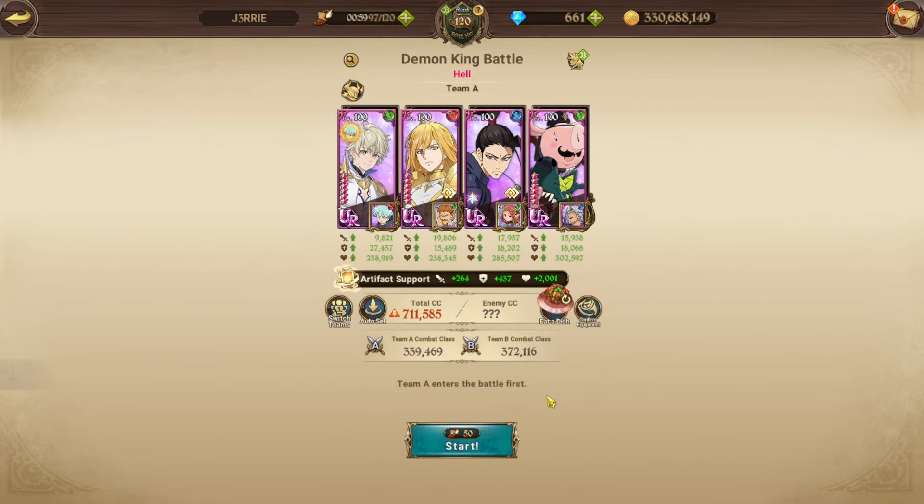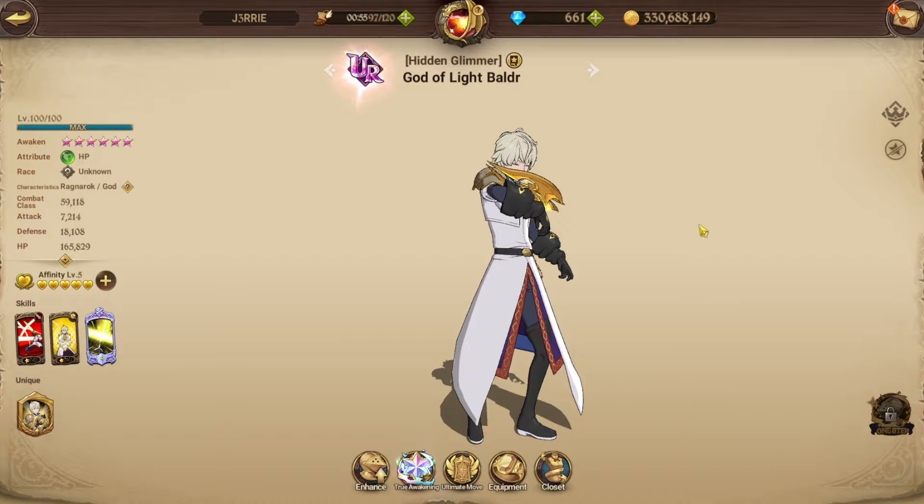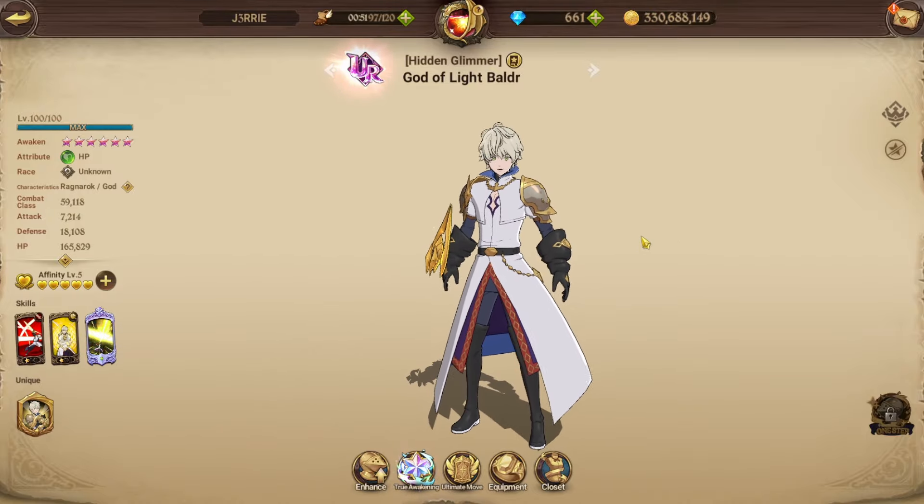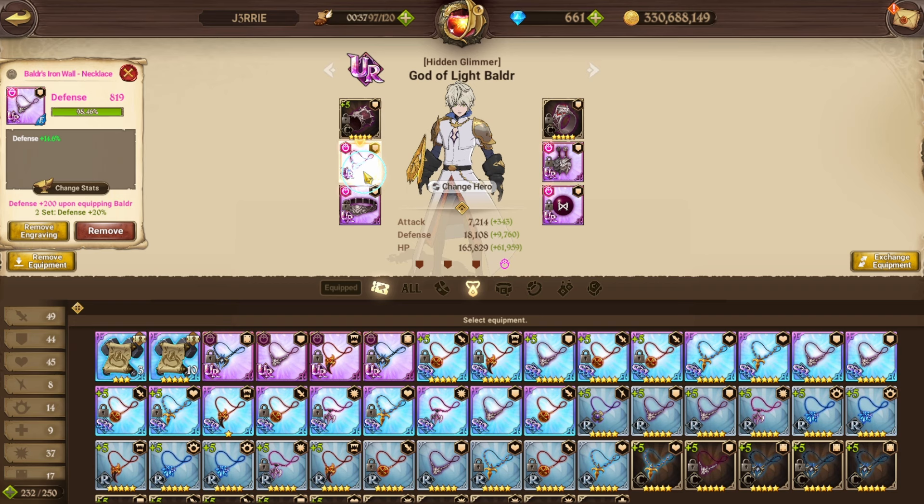Welcome back to some Demon King battle farming. It's been a minute since I did anything concerning this fight, but I was very lucky and pulled Baldy - I didn't expect it because I was actually gonna skip him. We picked him up on tickets, which was crazy. Putting him to use, he actually upgraded my team quite a bit and sped up the run by a few minutes.